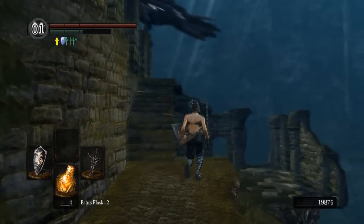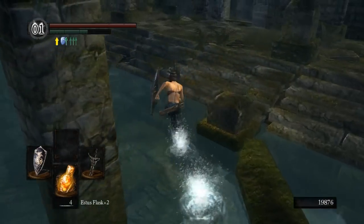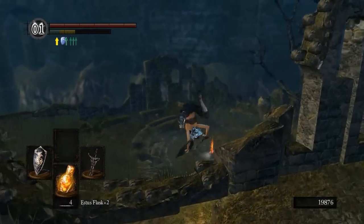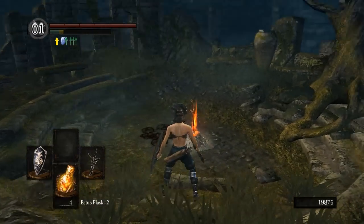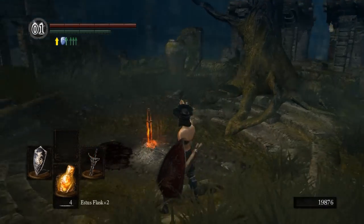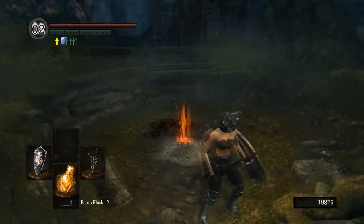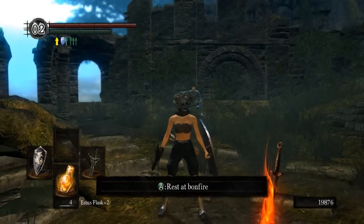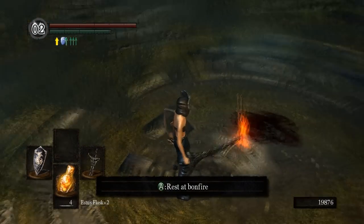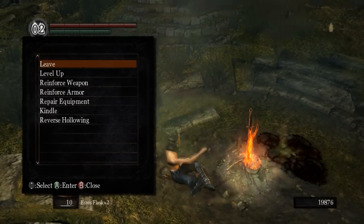Alright, we're back at Firelink. That's pretty much it. The benefit of killing Pinwheel early on — it took a relatively short amount of time. It took a little longer because I tried to get the Black Knight Great Axe but failed. That's one way you can try to get it very early in the game. There are a couple other weapons down there we didn't get that you can try for early: the Gravelord Sword and the Great Scythe, but we'll come back for those later.